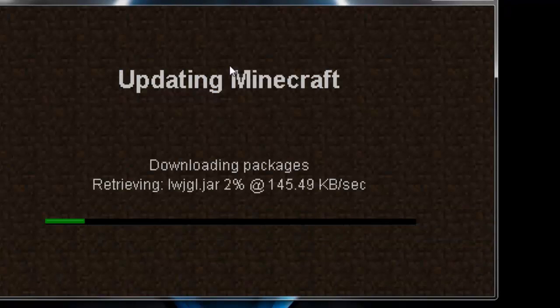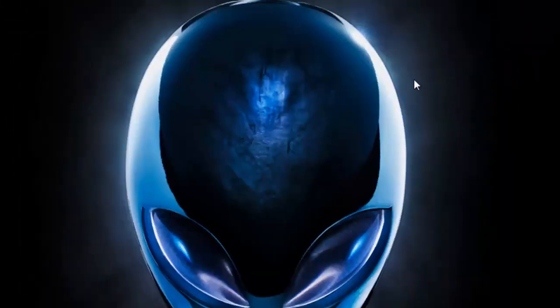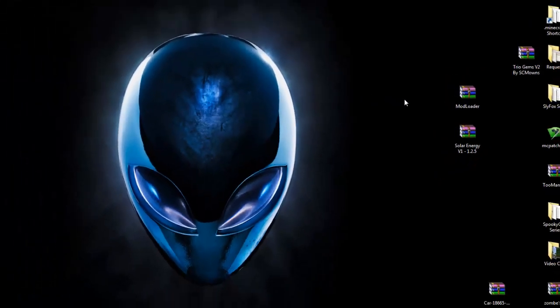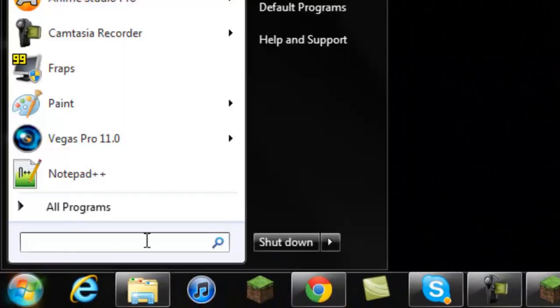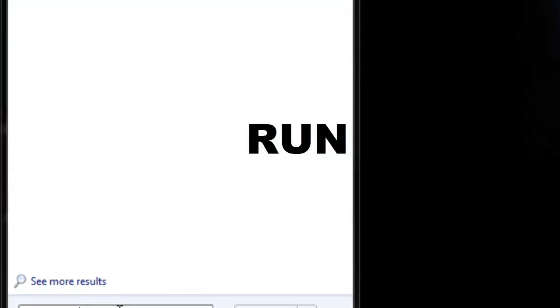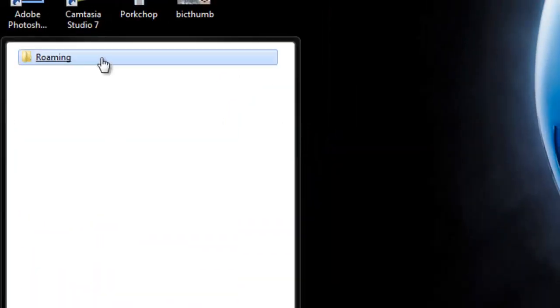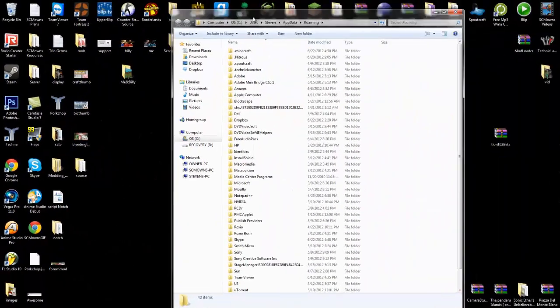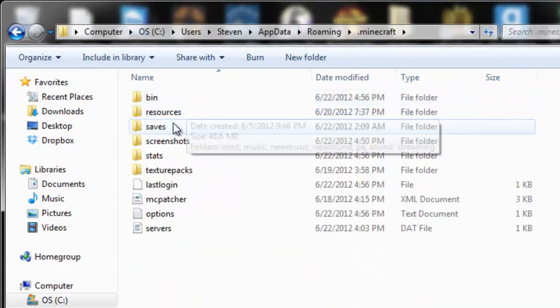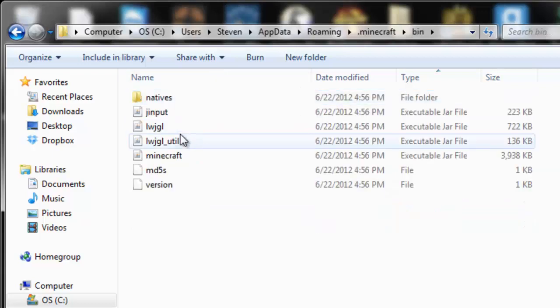Get the downloads from my description — you're going to get ModLoader and the Solar Energies mod — and drag them to the desktop. Now go to Start, search program files, type in %appdata%. For Windows XP users, go to Run and type %appdata%. It should take you to the Roaming folder. Click on Roaming and you should see .minecraft at the very top. Go into your .minecraft folder and you'll see bin, resources, saves, and everything else.